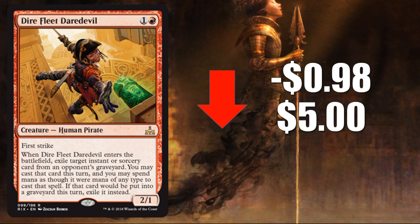Number 6, Dire Fleet Daredevil, down $0.98 to $5. This one surprised me a little, because it did see a lot of play that first weekend — so this seems like a pretty big drop. It had a high price point coming out of pre-release, and it is a rare, meaning there are a lot more copies in the marketplace as packs get cracked. But this card was in Mono Red Aggro, Boros Aggro, Rakdos Aggro, Rakdos Midrange, and even Gruul Monster builds. It wasn't always a 4-of, sometimes a 1-2 of or out of the board, but it was showing up in so many builds. I wouldn't be surprised if this stabilizes quickly.